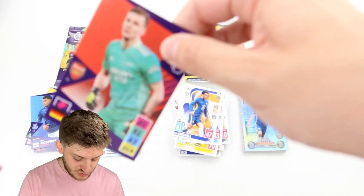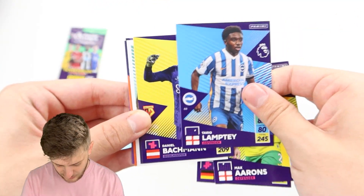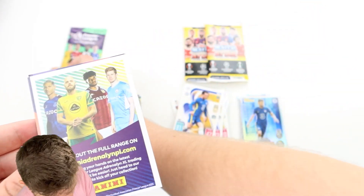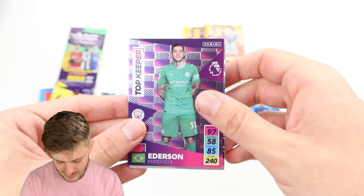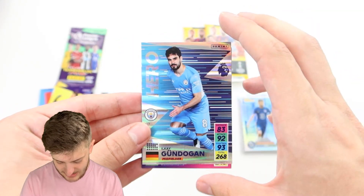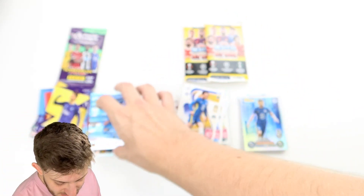Into Adrenaline Pack 5: Bernd Leno, Max Aarons, Tariq Lamptey, Daniel Batchman for Watford, a free digital pack code, Top Keeper Ederson, and Hero Ilkay Gundogan — a Man City-themed special to close out that pack.